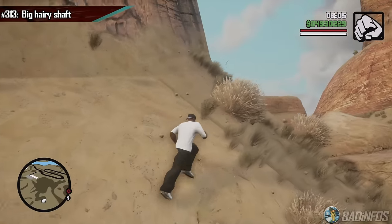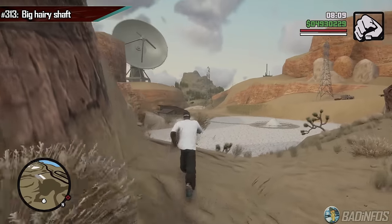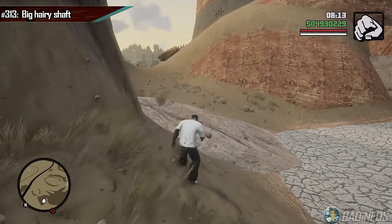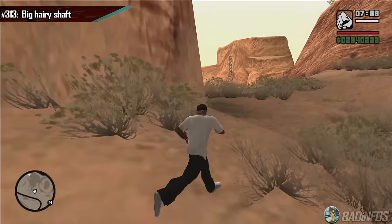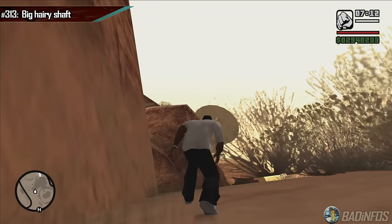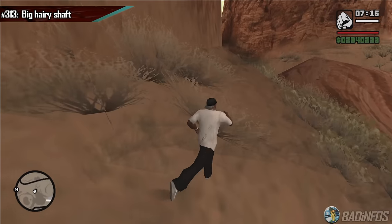Right next to the leaning penis mountain, you'll notice how almost every single bush, grass, and pebble is floating. Around the whole shaft this issue persists. Check out the original — it's full of bushes and grass as well, and while we do see some slight floatiness, it's nothing like the Definitive, where ghost grass has taken over the penis.